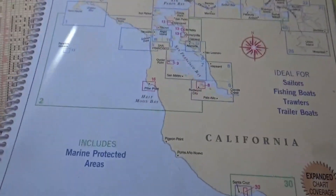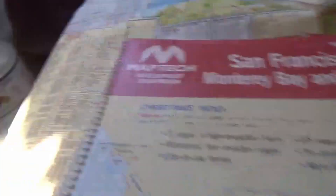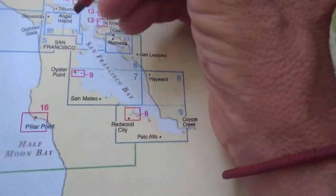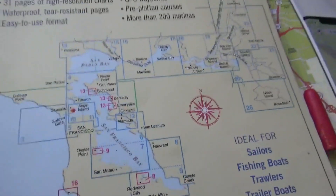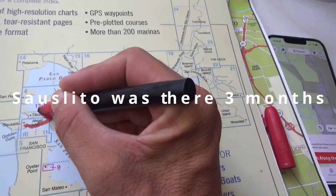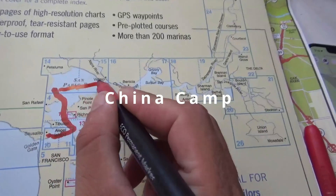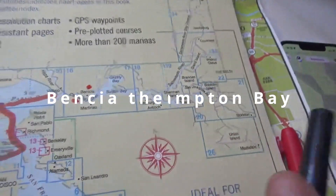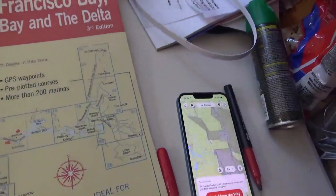This is the Pacific Ocean obviously. We started our journey over here at Sausalito — we started right here at Sausalito. From Sausalito we went this way, up and around, and we went into the San Pablo Bay. Then from the San Pablo Bay we came straight across to the Carquinez Straits, and Benicia was our first anchorage, which is what I call the beginning of the Delta — it's not really the Delta yet, but that's where we started.